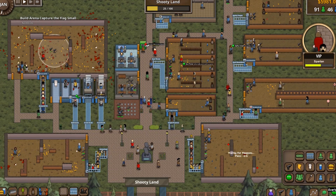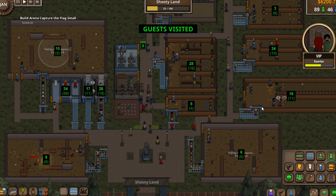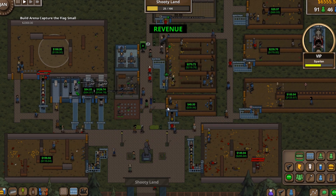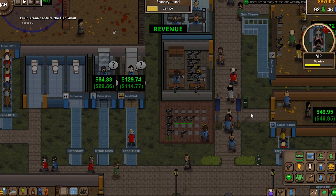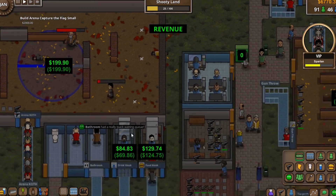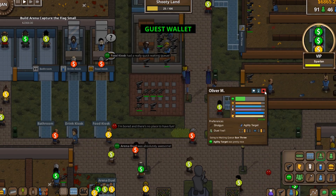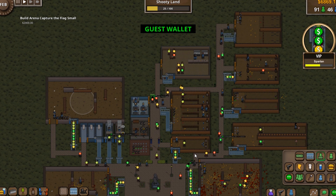In this update there are also a couple more overlays. Previously there were only icon overlays, but now I've added overlays that display text. One shows how many guests have visited a particular building, and another shows the revenue from that building — the top number is revenue from the previous month, and underneath is revenue for the current month. There's also an overlay for guest wallet amount: red means very low funds, green means he has plenty. This makes it easy to see how many ATMs you need to add.